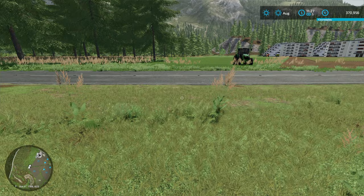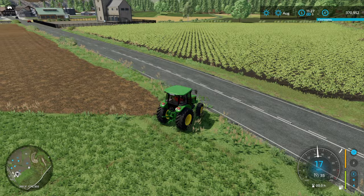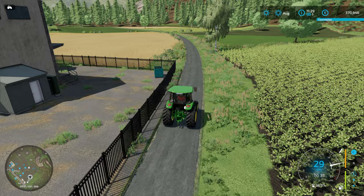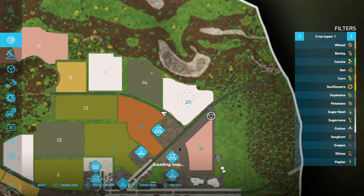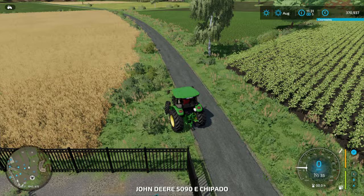We can see Field 19 on the mini-map at the bottom — it's just down the road here. We go up this handy little track to get to it, which is nice. Field 19 looks like wheat or barley — actually it's oat, ready to harvest. Alright, let's harvest the oat. But there's also one other field I'd like to look at, which is Field 18. I have to go backwards and along the road to get there.